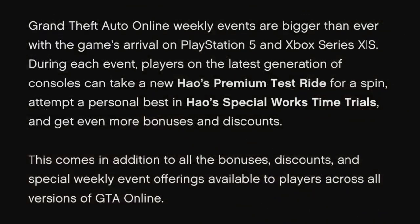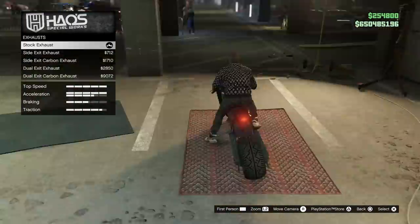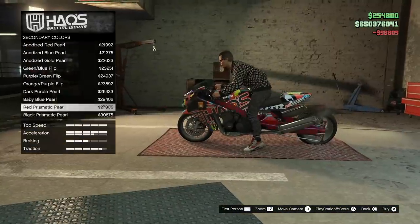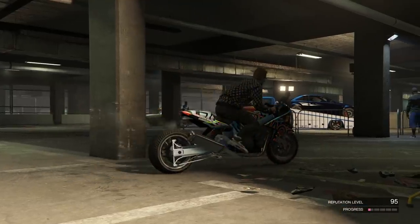Rockstar says Grand Theft Auto Online weekly events are bigger than ever with the game's arrival on PlayStation 5 and Xbox Series X and S. The first thing Rockstar talks about is the Hal's Special Works time trial bonuses. Drivers can take on this week's HSW time trial between Del Perro Beach and Murrieta Heights to receive three times money and RP — a total of $750,000 for successful completion.